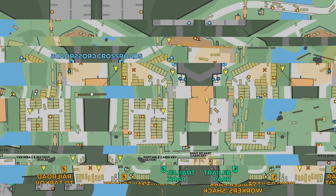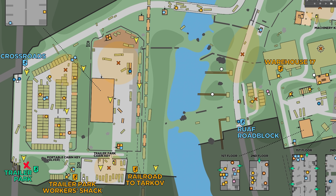We'll start with one of the most famous and dangerous spawn fights: the worst spawn in Customs, which is Trailer Park. You can walk all the way up to Railroad to Tarkov or go left along the road towards Crossroads, but either way you are pretty much doomed from multiple different angles.